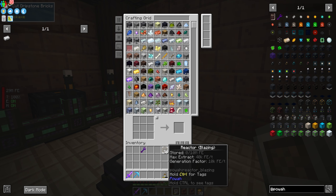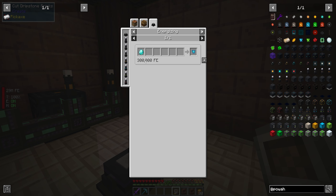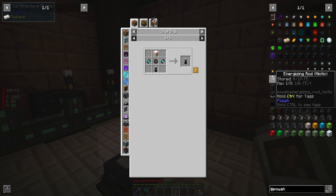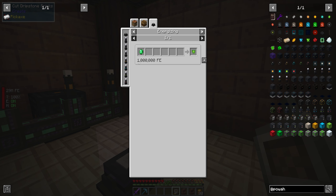We got 36 of those guys now. Next step is the niotic blocks. To make the capacitors for these, you need niotic crystals, which are made with diamonds and 300,000 FE — actually not that bad. We can upgrade the energizing rods as well to get up to that level. After that, it's the same process, except for spirited crystals, which use emeralds and 1,000,000 FE.